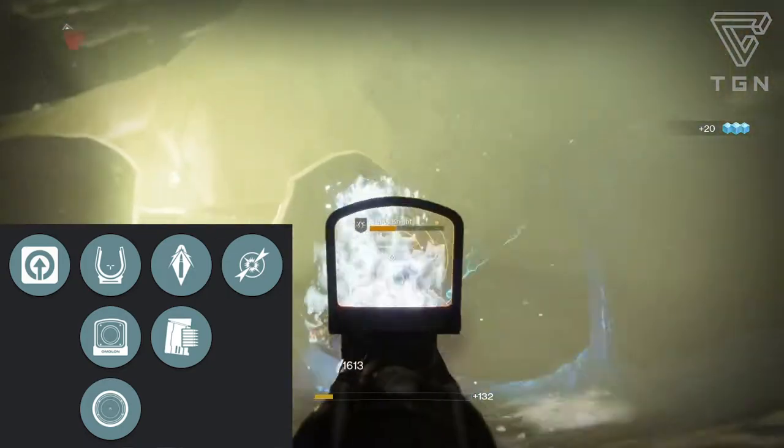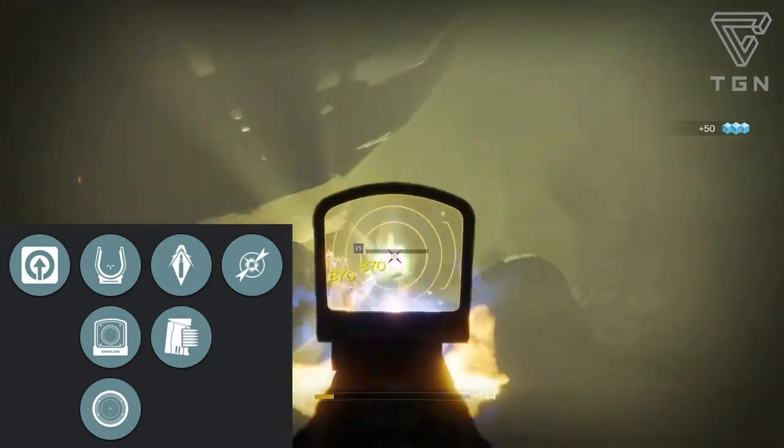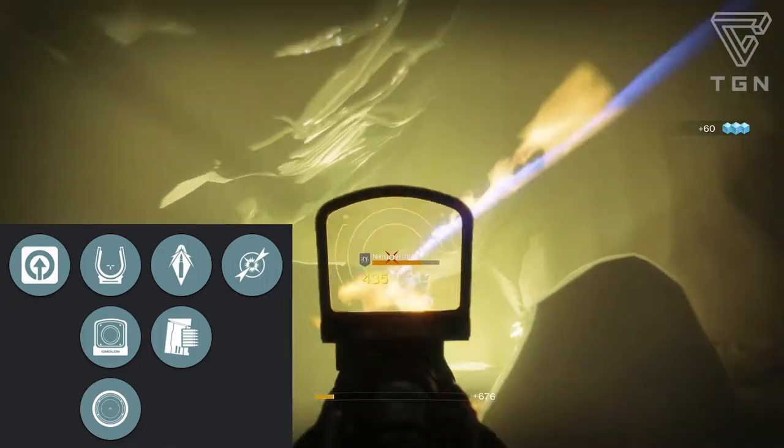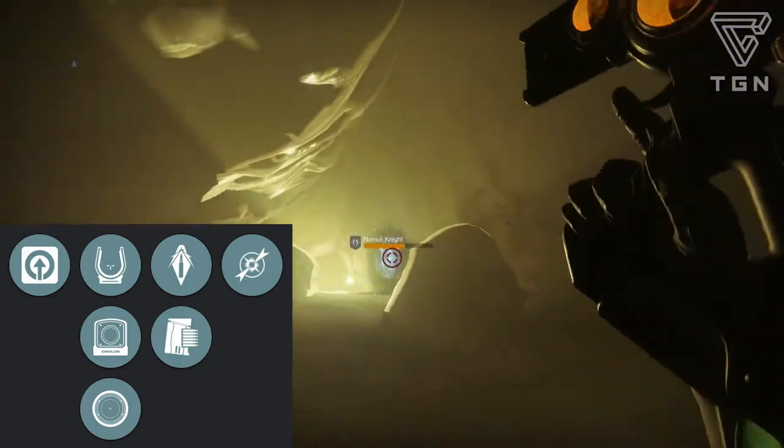You have two magazine options: Armor Piercing Rounds — rounds that cause extra damage to combatant shields and overpenetrate targets, slightly increases range — and a Tactical Mag, which is built for higher capacity and increases the mag size. And finally, its trait perk is Dragonfly — precision kills create an elemental damage explosion.